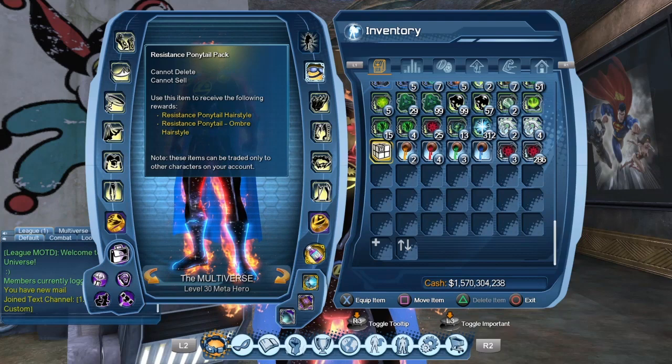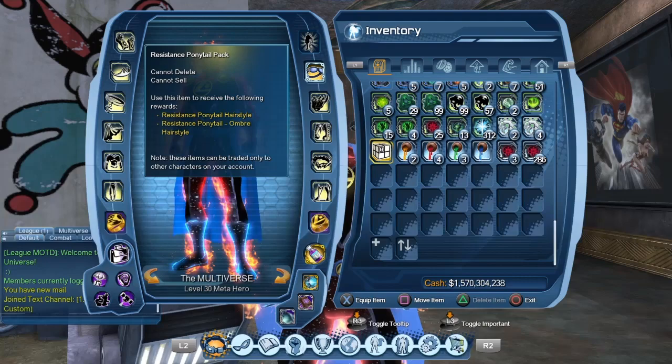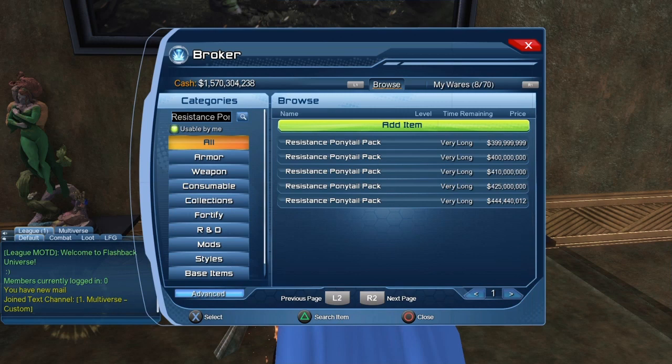Hello heroes and villains, welcome to Multiverse. Today we are going to take a look at the Resistance Ponytail Pack. You can see it includes two hair styles: the Resistance Pony hair style and the Resistance Pony Ombre style. Before we open the box, let's take a quick look at how expensive it is on the broker right now.